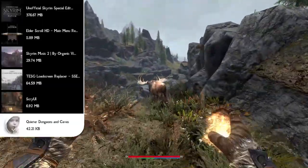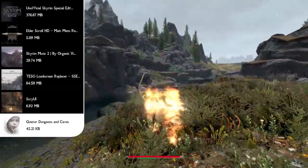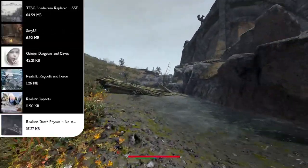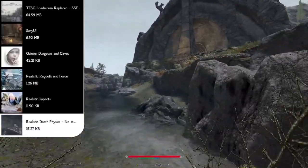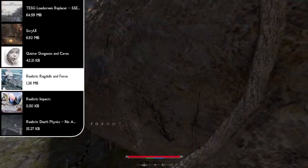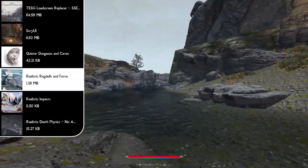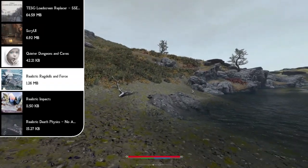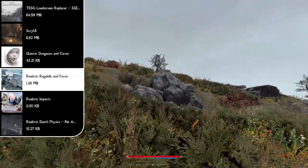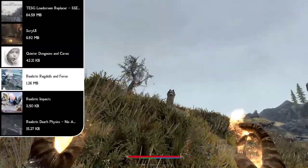Moving on to the physics of Skyrim, we use three mods: Realistic Ragdolls and Force, Realistic Impacts, and Realistic Death Physics. The Realistic Ragdolls and Force mod reduces ragdoll force to a realistic level, reduces stiffness in overall limbs by increasing their bend and twist radius, increases weight for realistic fall velocity, and adds friction so ragdolls no longer ice-slide across every hill.